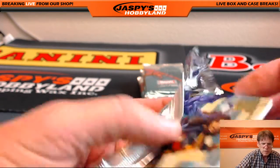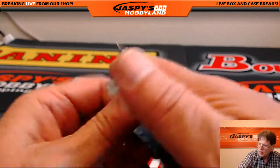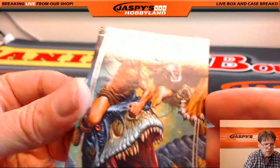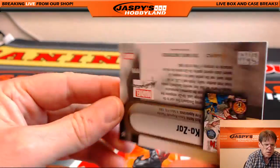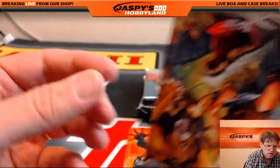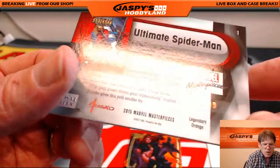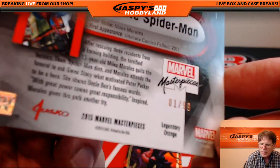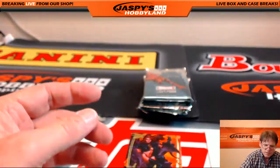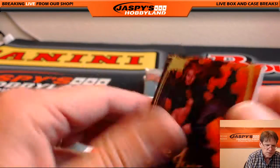So Jordan, you are next up. Pack number 7 going to Jordan. Kazar — great artwork, numbered 1341 of $19.99. Next one is real nice: Ultimate Spider-Man, low numbered — one of $99. Wow, very nice. Goblin Queen, unnumbered.